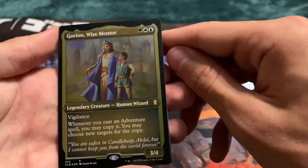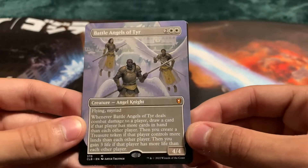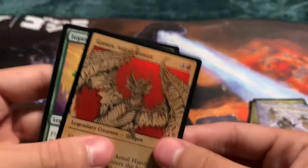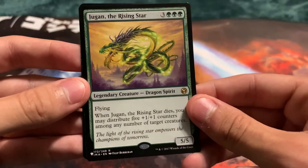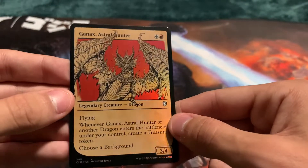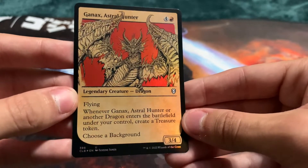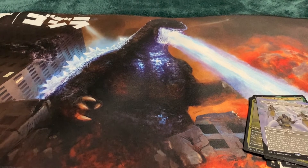Master Chef — that's a TV show. Gorin Wise Mentor. Nice little full art here — Battle of Angel's Tear. Oh my god, Ganax! And a Jugen! We got a Jugen of the Rising Star — oh my god, this is actually a great card, very useful. And we got a foil Ganax Astral Hunter! When Ganax Astral Hunter or another dragon enters the battlefield under your control, create a treasure token. Yes! Perfect — just so many dragons. I am loving it.